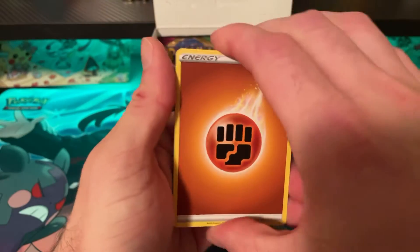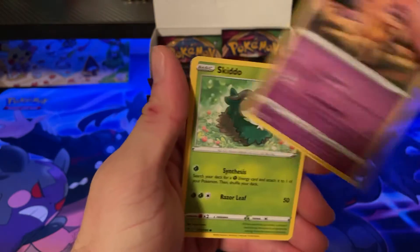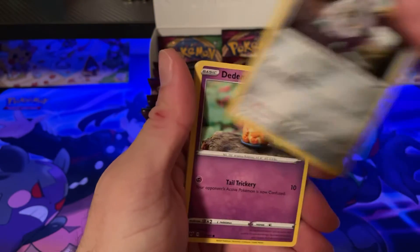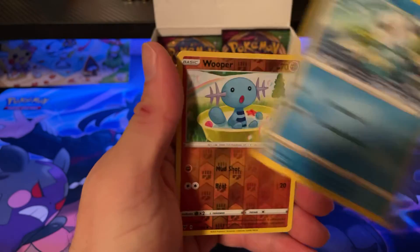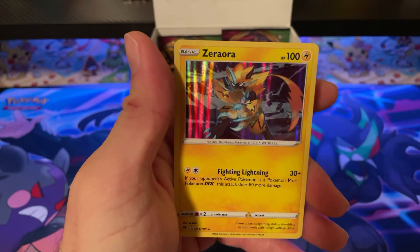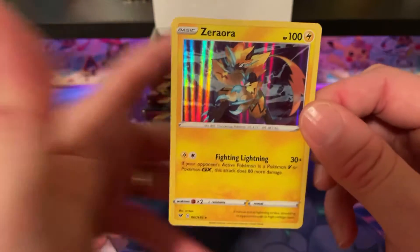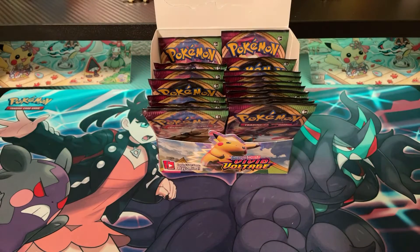Pack fifteen: Fighting Energy, Opal, Matang, Girafarig, Skiddo, Ferroseed, Dedenne, Joltik, Oshawott, Whoopper, and Zamazenta. That's our third holo of the night.